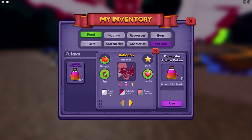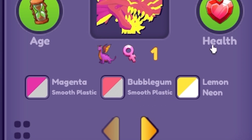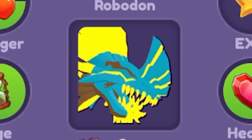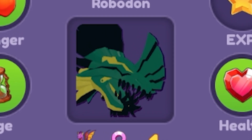In terms of materials, the Favorite theme is the best potion. So let's see — smooth plastic, smooth plastic, and neon. Oh no, what? All right, I'm just gonna use a color shuffle. What is going on? Gonna use two more. Oh no, I don't think this looks good either.